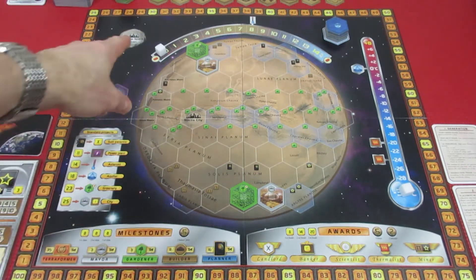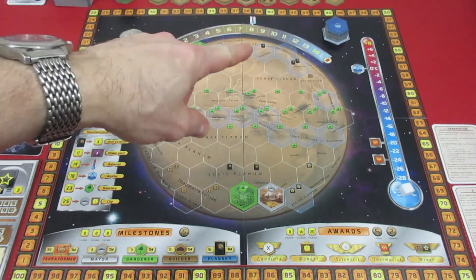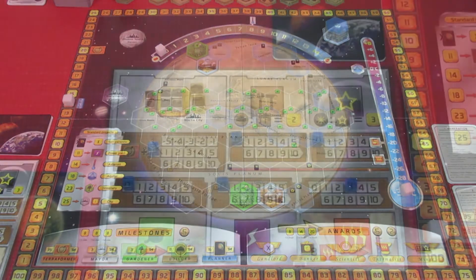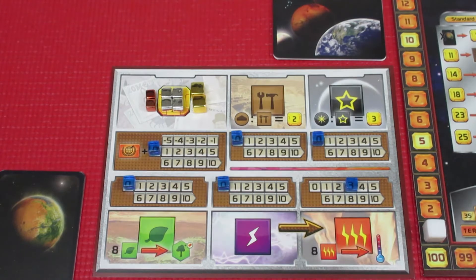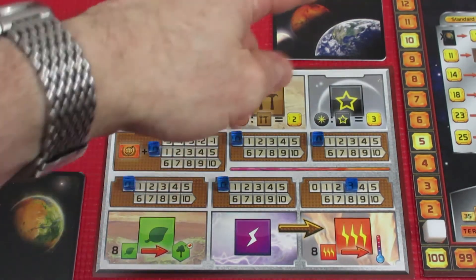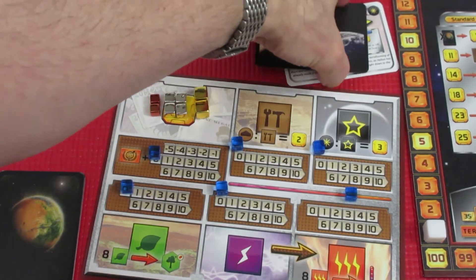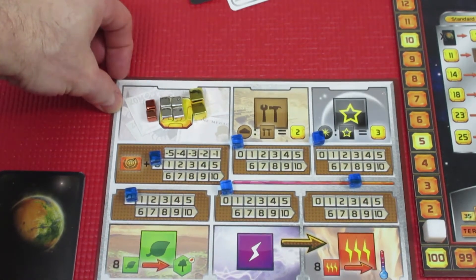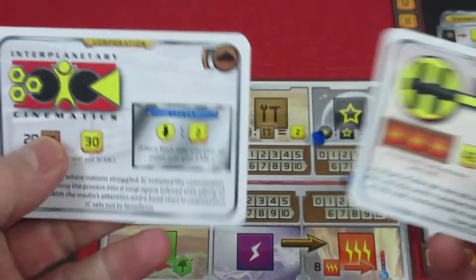We have 14 generations to completely terraform Mars: oxygen to 14, temperature to plus 8, and all nine ocean tiles placed on the board. I've placed the white cube on the first generation, and you put your own colored cube up on the solo star. Let's take a look at the corporations — it's just a little paper board and I don't have the plastic inlay.